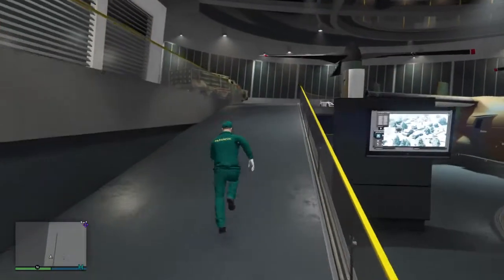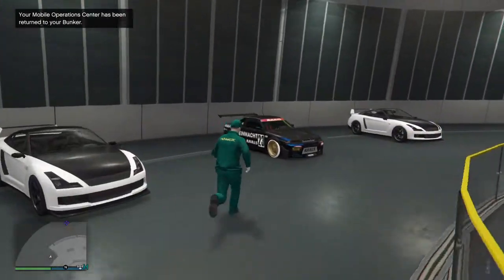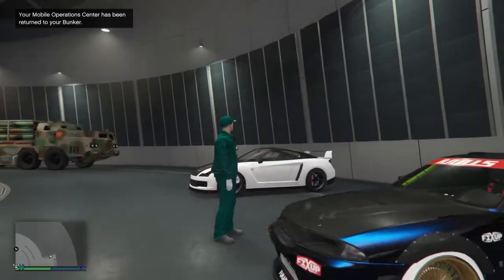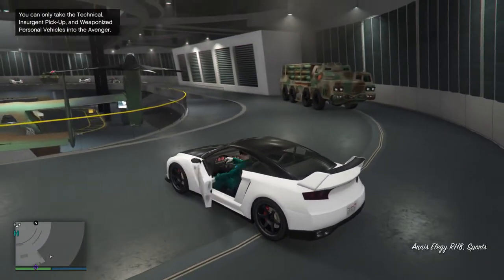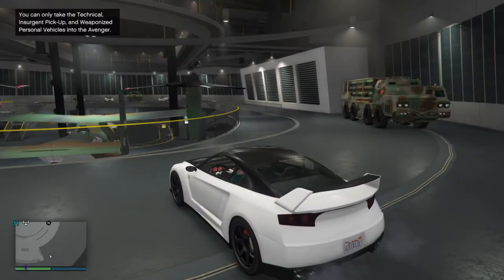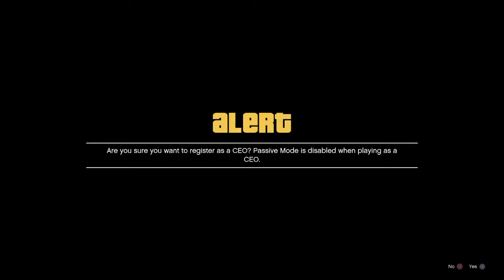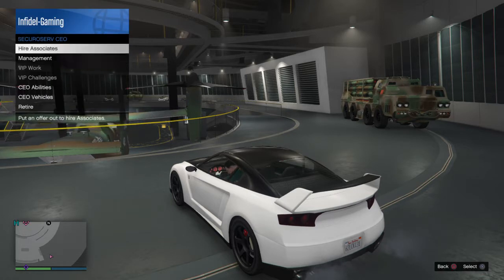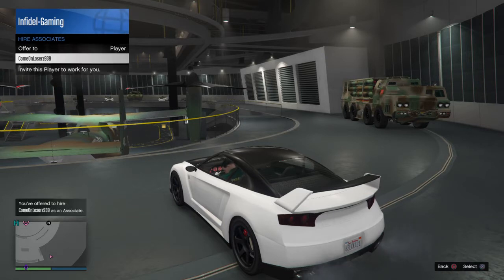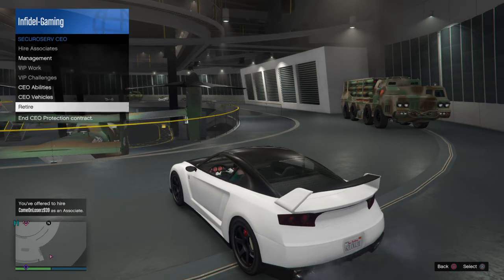All we're gonna do is go up here and get in one of the stock RH8s. This one has the YouTube number plate but that will change when we go outside. I'll bring up my interaction menu and join the secure server as a CEO, registering as CEO. Then I'll go to secure server again, hire associates, and invite Come On Loser. He's gonna have got that invite now, sitting on his phone in the back of the Avenger.